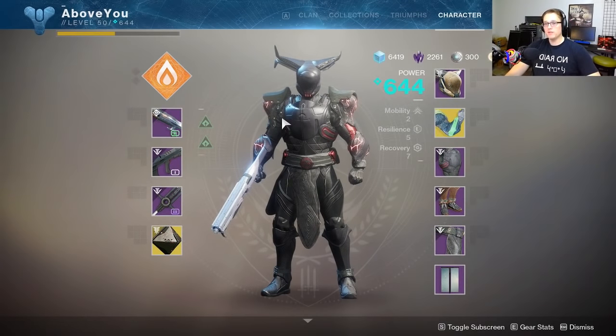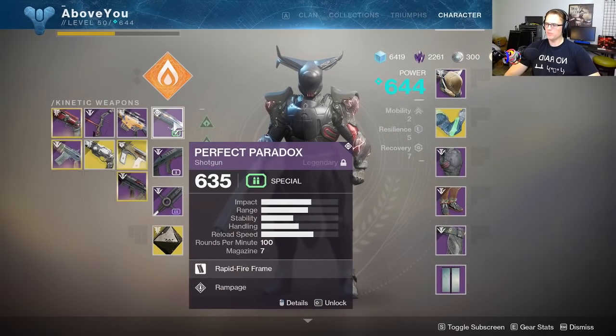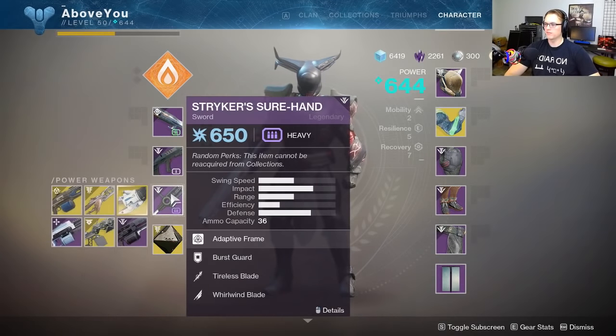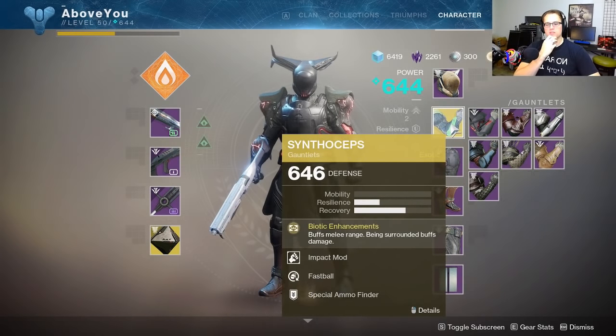Now we're going to PvP. For the PvP testing I'll be running the Perfect Paradox shotgun. For primary I want to try a fusion rifle — non-elemental, kinetic bolts. And of course the Tango 45 with Drop Mag, High-Impact Reserves, and Dragonfly. I'm also going to run the sword for some reason.